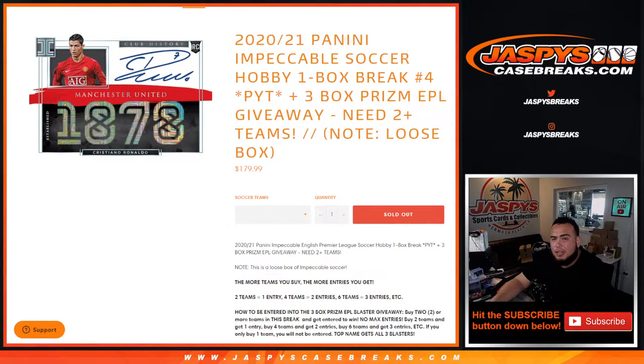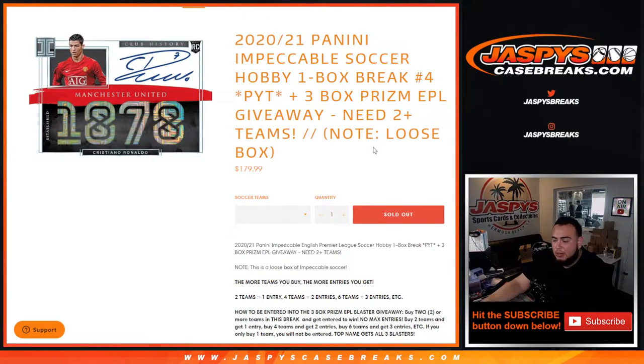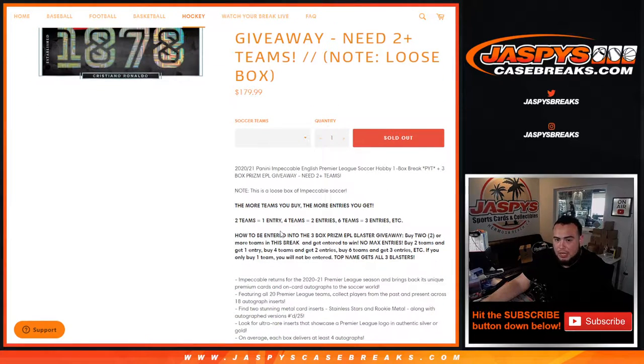What's up everybody, Jason here for JaspysCaseBreaks.com. We just sold out the 2021 Panini Impeccable Soccer Hobby one-box break, Pick Your Team number four. We're also giving away three Prism EPL boxes giveaway. You need two or more teams — note that this was a loose box though. Two teams equals one entry, four teams equals two entries, etc.